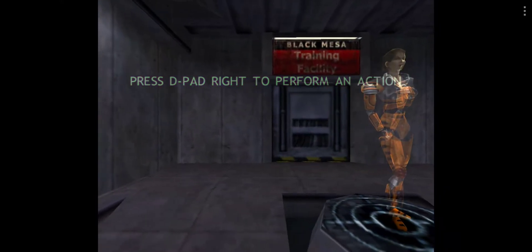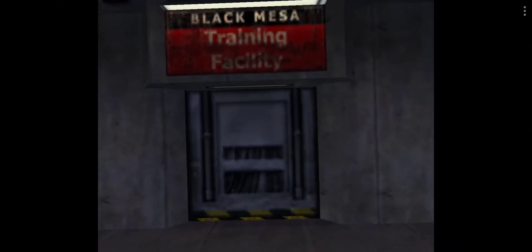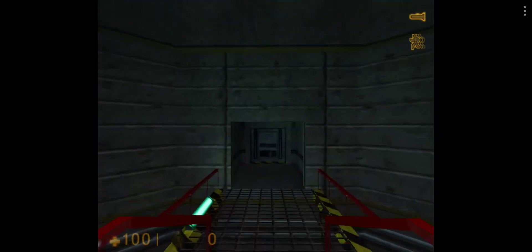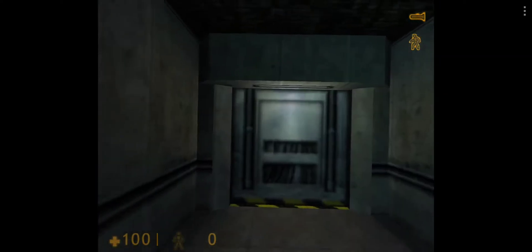Hello and welcome to the Black Mesa Hazard Course, where you will be trained in the use of the Hazardous Environment Suit. I am your holographic assistant. Let's begin by stepping into your suit. You can see it suspended up ahead of you. If you see one of these buttons, press it. Welcome to the HEV Mark 4 protective system for use in hazardous environment conditions.